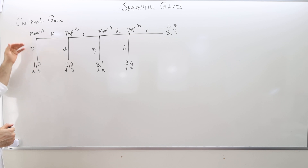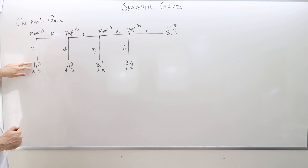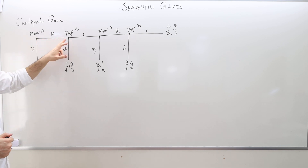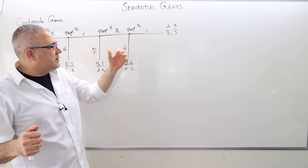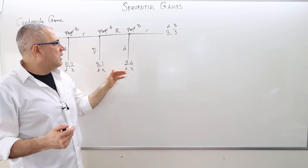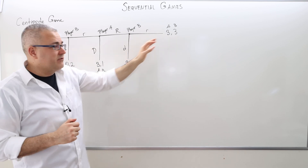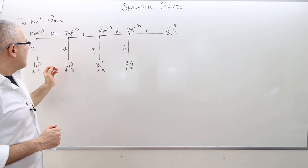So what happens is in this game: if player A ends the game at the very beginning, she's going to get payoff 1 and player B is going to get nothing. If she continues, however, what happens is that the payoffs could increase as large as 3 and 3 for each, or even 2, 4. The sum of the payoffs is getting larger — rather than 1, the sum of the payoffs is now 6.